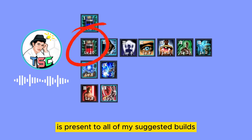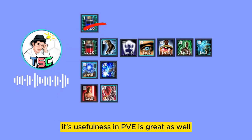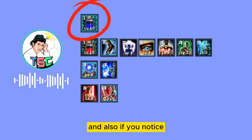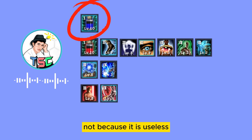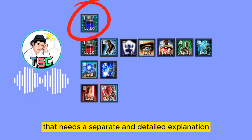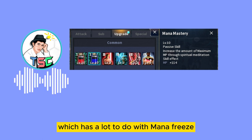If you notice, Vitality Mastery is present in all of my suggested builds, as it is the only common upgrade that is multiplied in Mission Wars, which is very helpful. Its usefulness in PvE is great as well. Also, there is one common upgrade I didn't put in any of my suggested combinations — not because it is useless, but because it serves a very special purpose that needs a separate and detailed explanation. Mana Mastery is a very situational upgrade which has a lot to do with Mana Freeze.